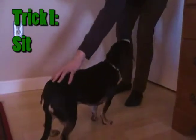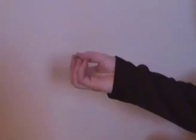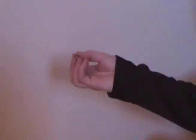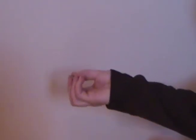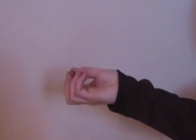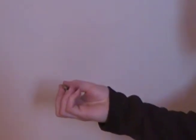Trick one: sit. For each trick, you will need a different hand gesture to provide a visual for your dog to later understand what you want him or her to do. Feel free to borrow our gestures. For the first few times, your dog may need further guidance in understanding your command, such as gently pressing down on his or her rear to comprehend sit.